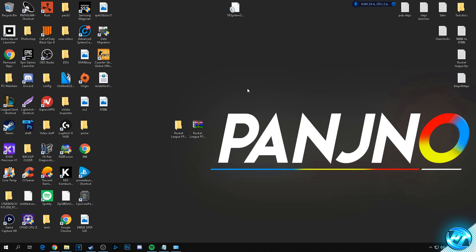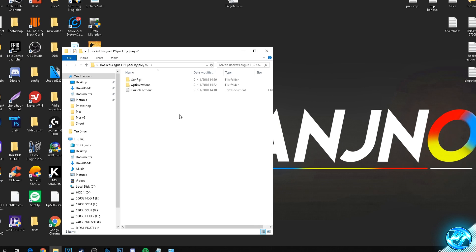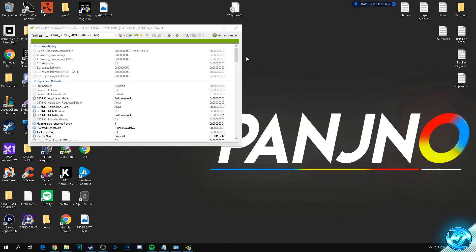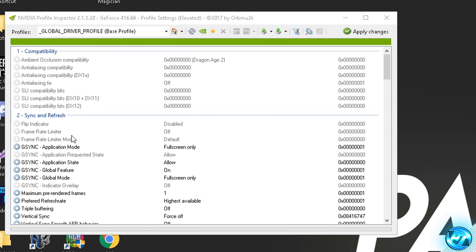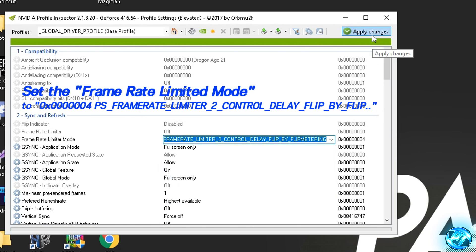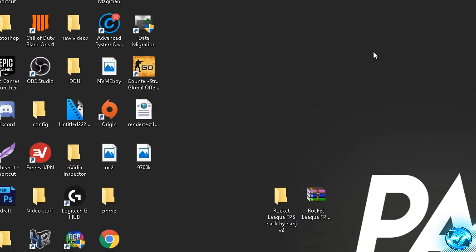Next is an NVIDIA-specific optimization — if you're on AMD or integrated graphics, skip ahead about a minute. Navigate into the FPS pack, go to the Optimizations folder, and open the NVIDIA Profile Inspector application. Inside, navigate to 'Frame Rate Limiter Mode' under Sync and Refresh. Double-click it, open the drop-down menu, and select '0x04 PS Frame Rate Limiter 2 control delay flip by flip'. Press Apply and exit. This lowers input lag and frame lag on GeForce graphics cards.